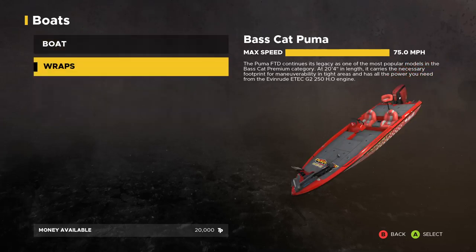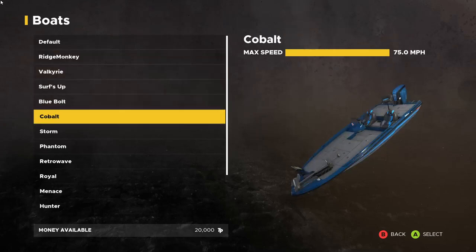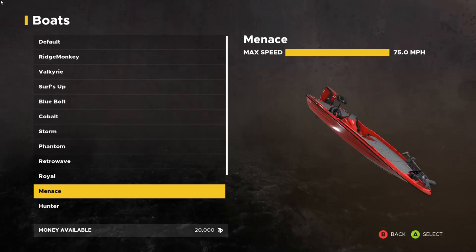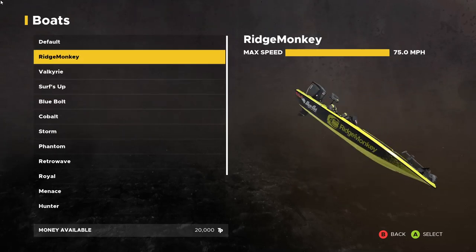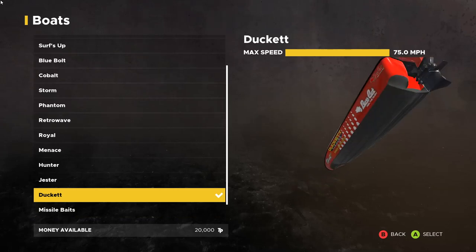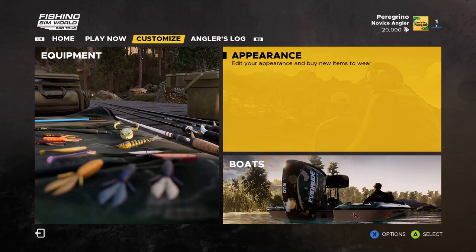I've selected my Bass Cat Puma for now, currently in Duckett Fisheries. You can also change the wraps — each one costs money and they help keep your sponsors happy in career mode. There are branded wraps like Missile Baits and Bill Lewis. The wrap you're running will affect your career because there's a sponsor satisfaction system tied to it.